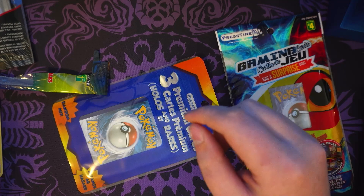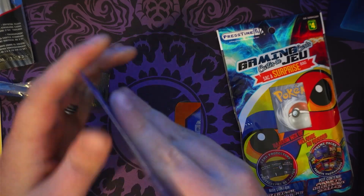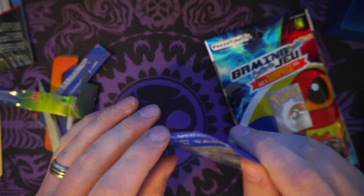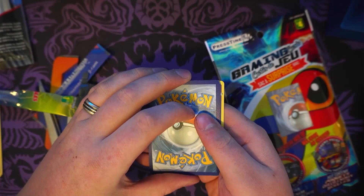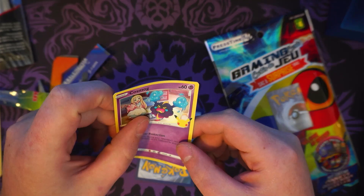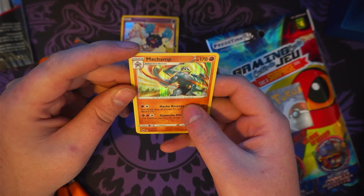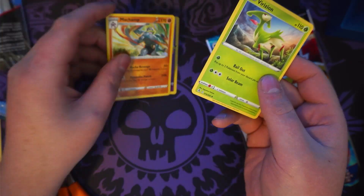Next up — I was going to use my knife but even better, I have scissors right beside me. There we go, get this all out of the way. For our three premiums, we've got a Cosmog with a wicked bend in it. It is in rotation — it's a Celebrations Cosmog, so that's kind of cool. And then we've got an Inteleon, which is rotating out.